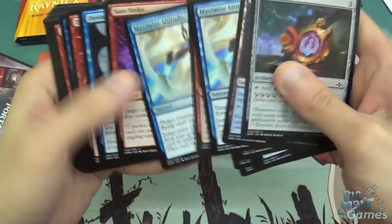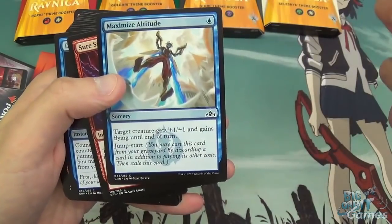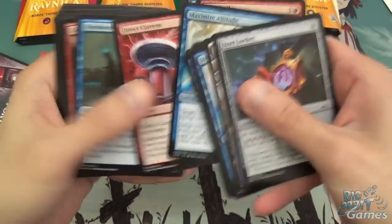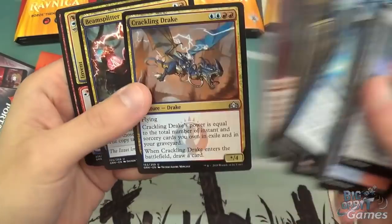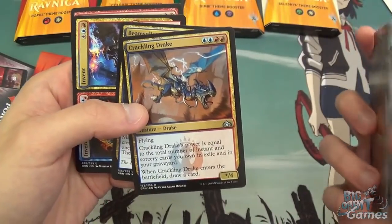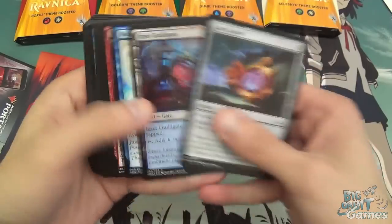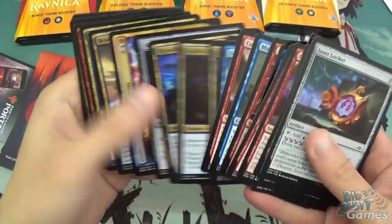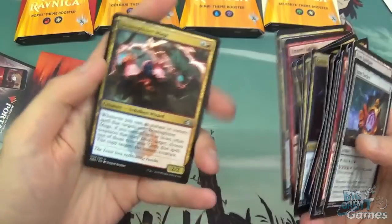That's kind of a weird little pack. There are loads of sorceries that target creatures with jumpstart and stuff, and then not a whole lot of creatures — you've got the Mystic, the Cratermaker, the Beam Splitter Mage, the Electromancers. It doesn't seem like there's a whole lot of creatures for targets for those spells. And you've got the Crackling Drake which has flying anyway. But you could just add in some land and you've got yourself kind of a limited deck. I wonder if there's some sort of mini event you can run from these.